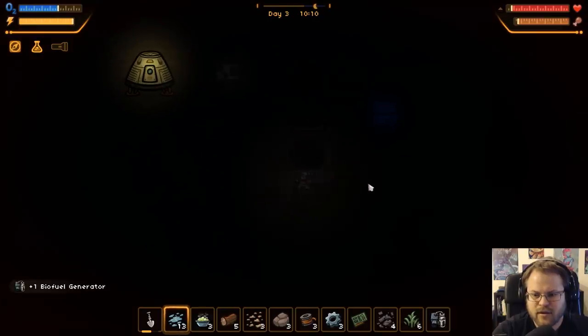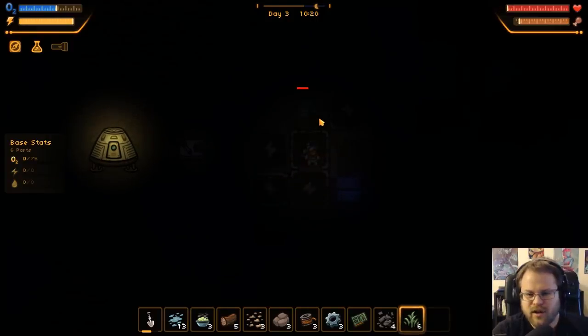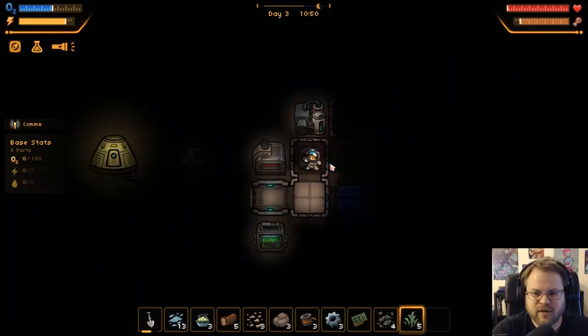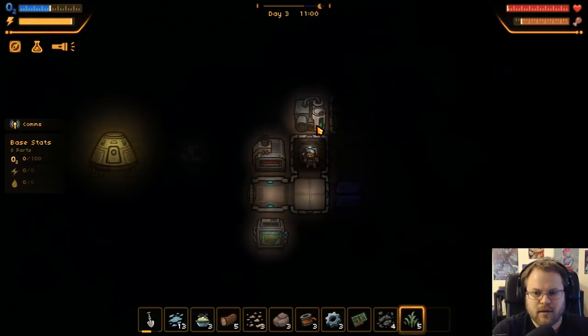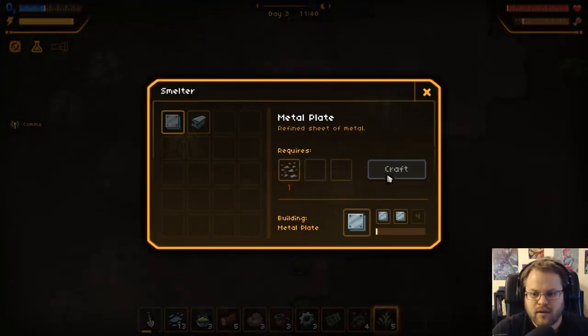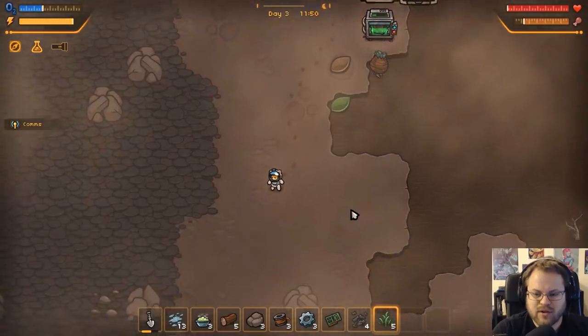I don't know where my generator went - there it is. I'm going to put it out there, maybe it'll connect. Like the flashlight - it does use suit power. So we have lights on in the base but no oxygen. Maybe we only get oxygen during the daytime. I'll just make what I can. So we are researching - that's good.